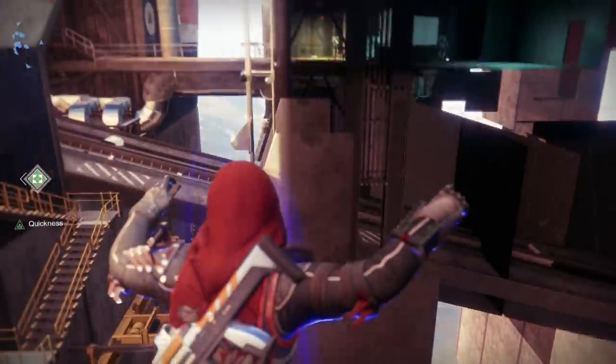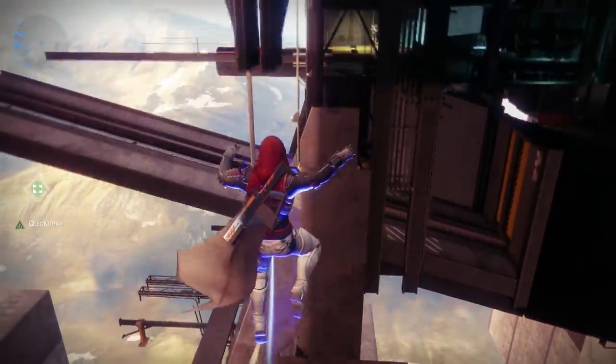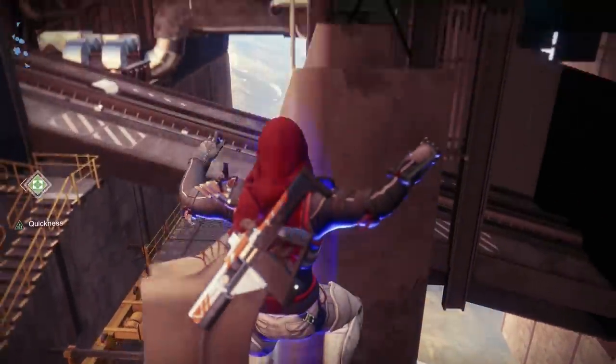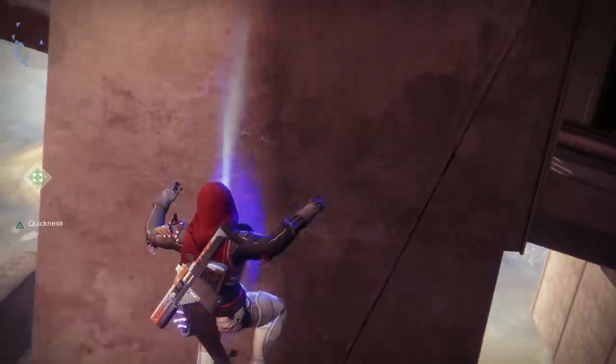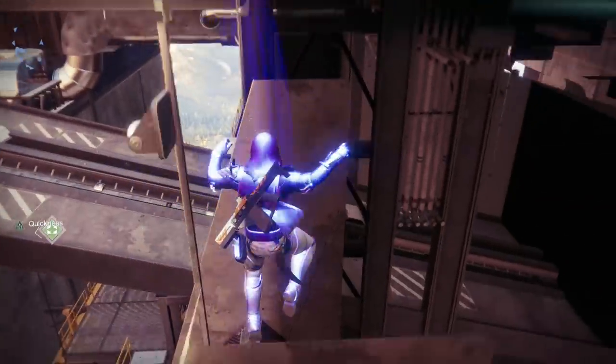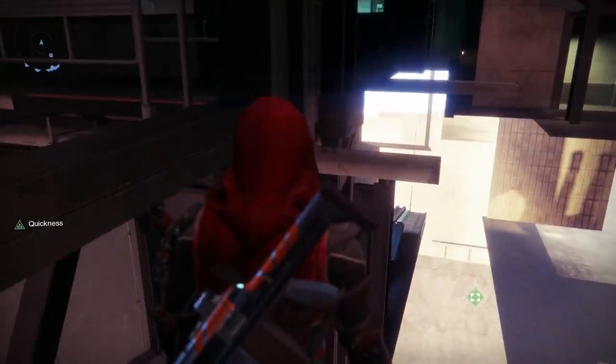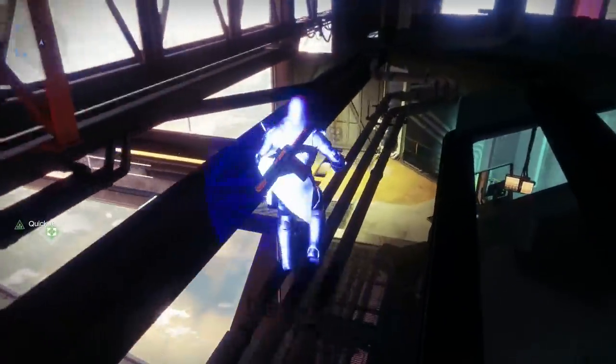Once you're inside, things get a little bit weird, because the vents below you are going to start blowing you around. You're going to need to use your ninja-like dexterity and control your guardian over the concrete pillars — it's going to take a little time and practice, but it's nothing a good glitch enthusiast can't handle. I believe in you. Once you reach the third concrete pillar, you're going to need to follow this route — it's a little bit of a tricky jump, but practice makes perfect.